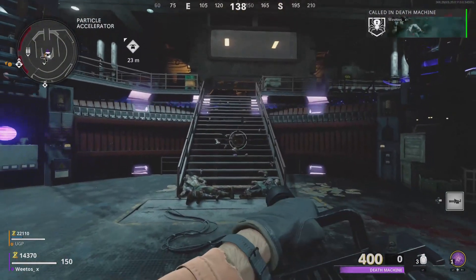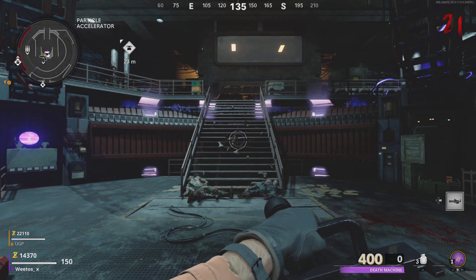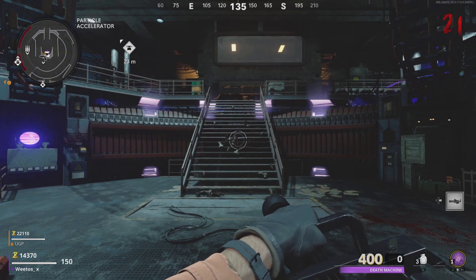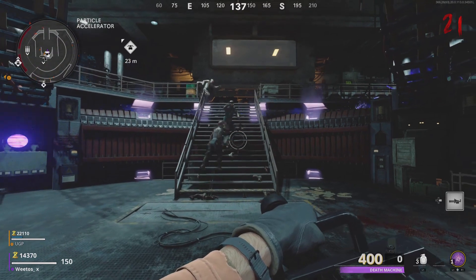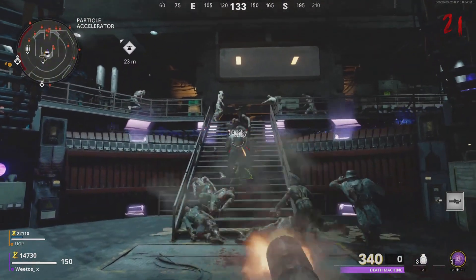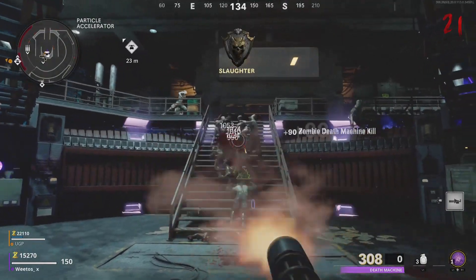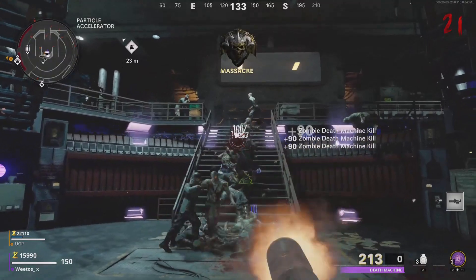We've got our death machine and what we're going to do is change the settings after we run out of bullets. I'm going to make sure I've got tap to reload on — you've got to make sure you've got that. And all we're going to do — I'll show you in just a sec — we'll shoot some bullets out just to show you what this is going to give us: extra ammo every single time we do it.